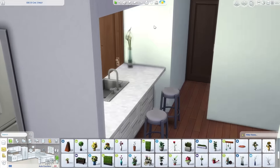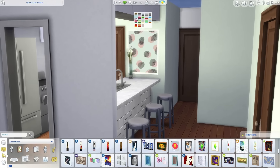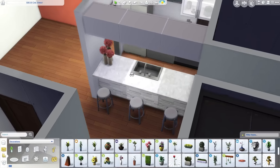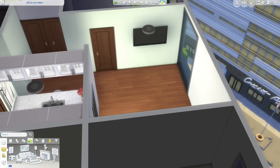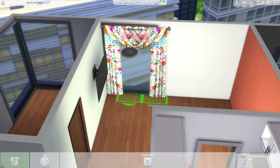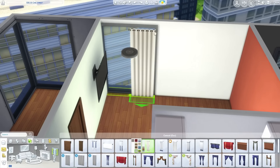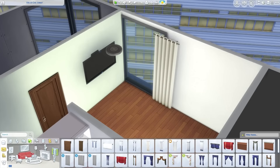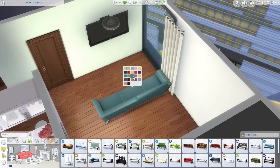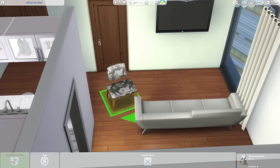I'll be sharing all the apartments I'm making, and this one is for Judith and her twin sons Jackson and Phoenix. I wouldn't say she's a single mom because while her and the father of her kids aren't together anymore, he is still a huge part of their life. In the let's play, the twins will trade off between staying with her and staying with him, so his apartment will also have a room for them.